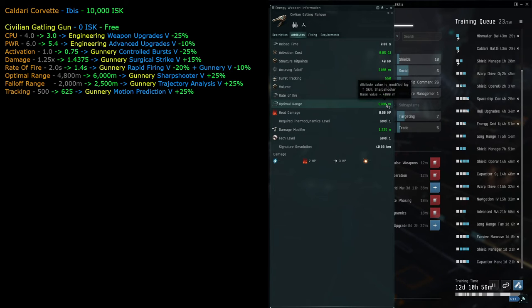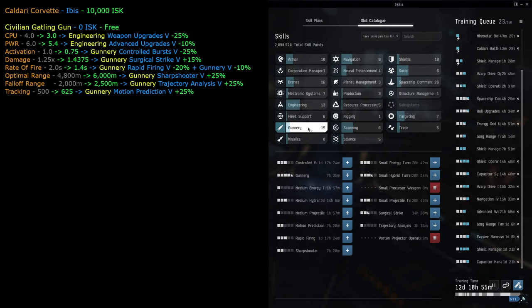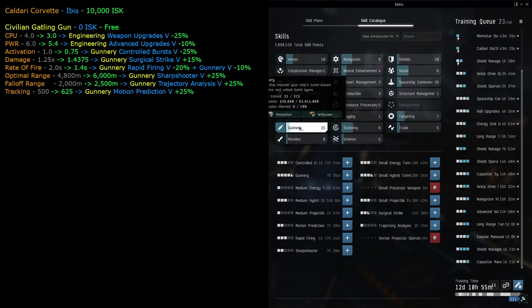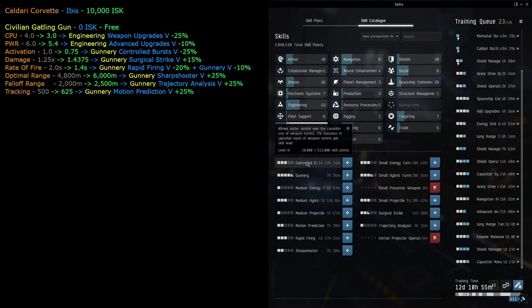Optimal range is increased by sharpshooter - level up sharpshooter to increase range up to 6,000. Falloff range can be increased from 2,000 up to 2,500 by getting trajectory analysis. So looking at the skill tree, we go through the gunnery tab. We looked at engineering for weapon upgrades and advanced weapon upgrades. Now in the gunnery tab, starting from the top - controlled bursts level three takes about one day 17 hours.